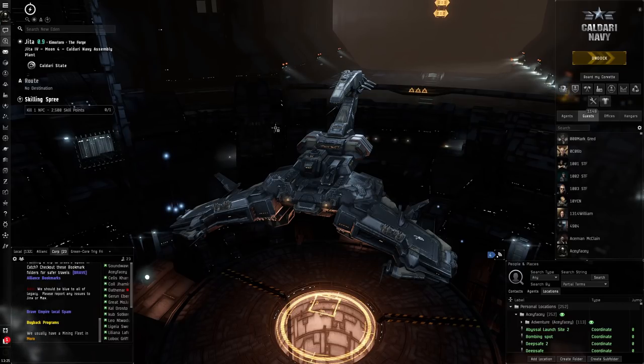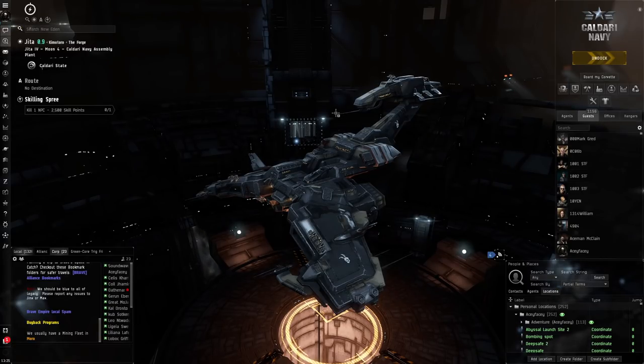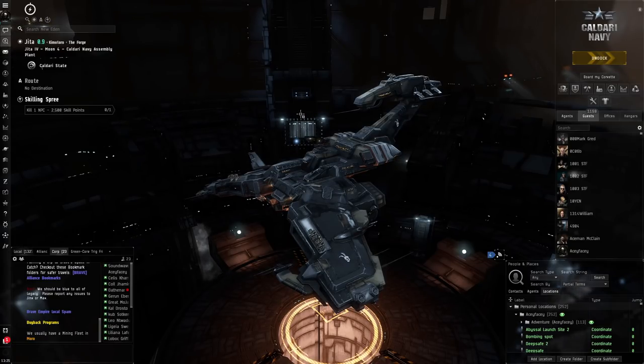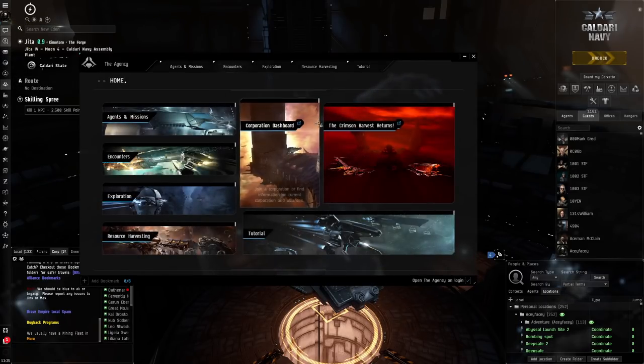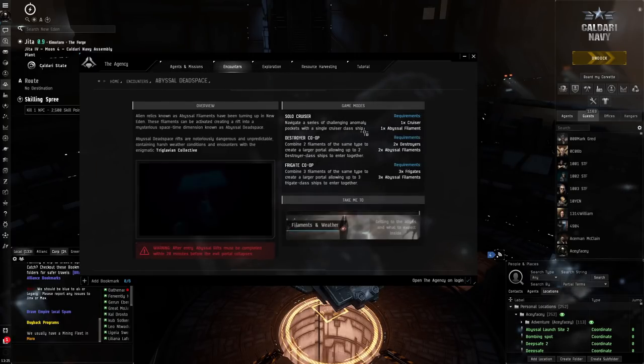So what kind of activities do I do? I do a variety of activities — there are two main ones I would focus on. Number one is abyssal dead space. You've seen me post videos of abyssal dead space running all the time. I think it's a pretty interesting activity. On my channel I post a ton of videos on abyssal dead space — how to run them and how I actually farm them.